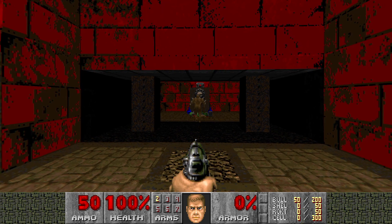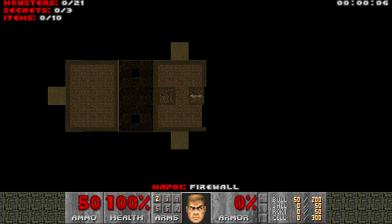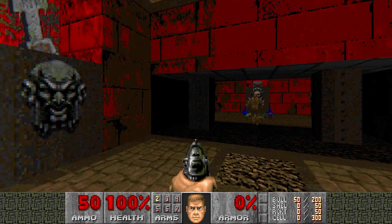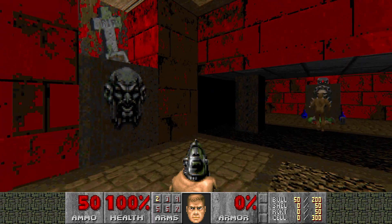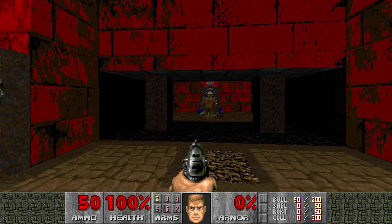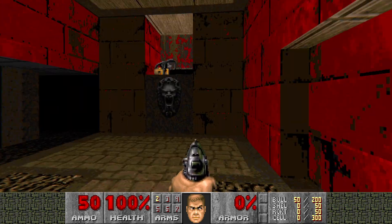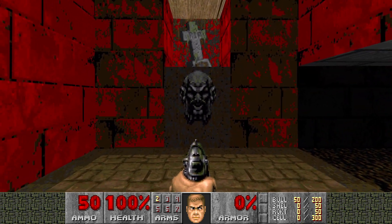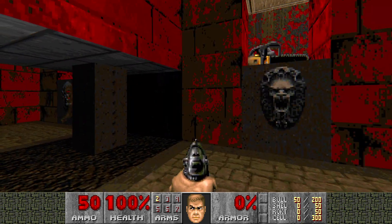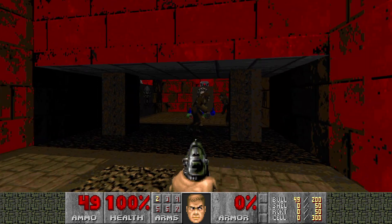I'm playing in GZDoom so I can easily read the map names. This is Firewall, Map 1 — 21 baddies, three secrets. I just threw it together using a map info, all Doom 2 textures, nothing custom at all, except there's a gravestone there for some reason, which I think is probably the red pillar or green pillar. Anyway, let's get into it.